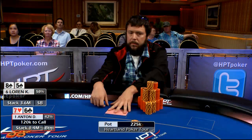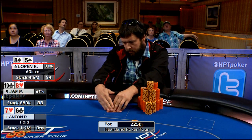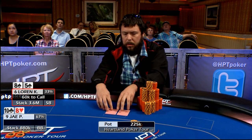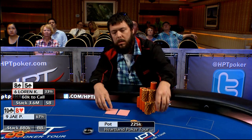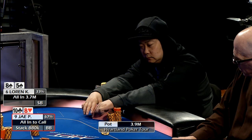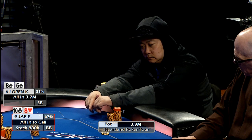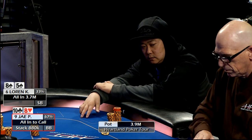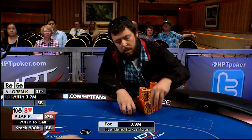Anton's going to be first to act on the button. He folds over to Lauren in the small blind. Lauren's going to move all in out of the small blind, over to Jay in the big blind. Jay folds, and Lauren's going to win the pot.